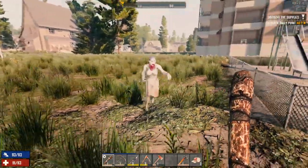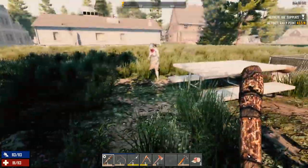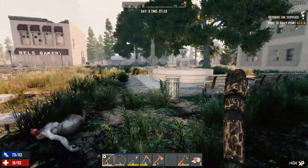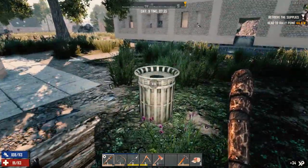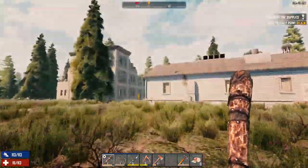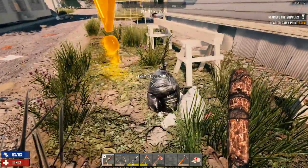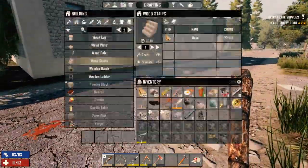Hey everybody, welcome back to my 7 Days to Die series, Surviving Alpha 18. It is the morning of day 9 - a little past morning. I've been working on the base and a wandering horde came by, so I took care of them. I was planning on doing resource gathering and base building today, but I got out here collecting some wood and activated the rally point. So I might as well go in and do that mission we were sent here to do.